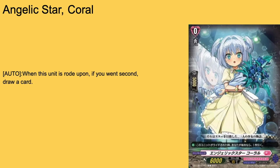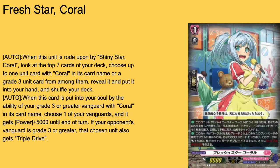Then we have our Coral line. First, Angelic Star Coral — grade 0, 5k boost, 10k base. Auto rearguard for second: draw a card. It goes to drop on second. This is actually required if you're going to play the Coral deck because of what the Coral deck focuses on.